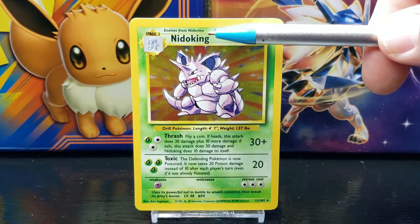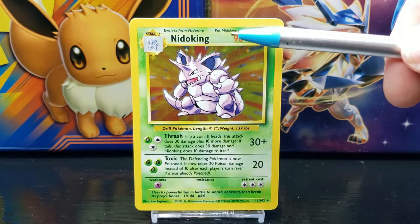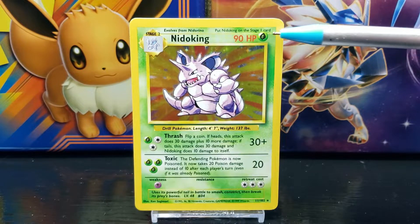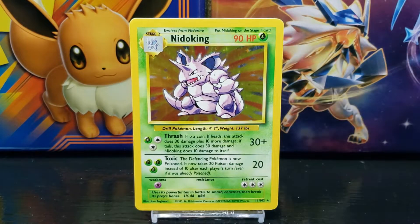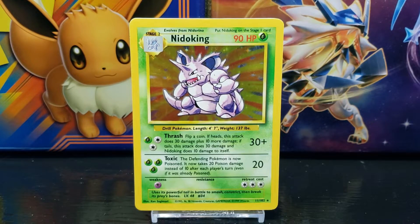To the right of the stage title you have the title of the card, which in this case is Nidoking. In the top right corner you have the Pokemon's HP or hit points, which in this case is 90. Next to that you have the symbol of the Pokemon's energy type, which in this case is Grass. Below that you have the card illustration — we'll take a closer look at that in a moment.